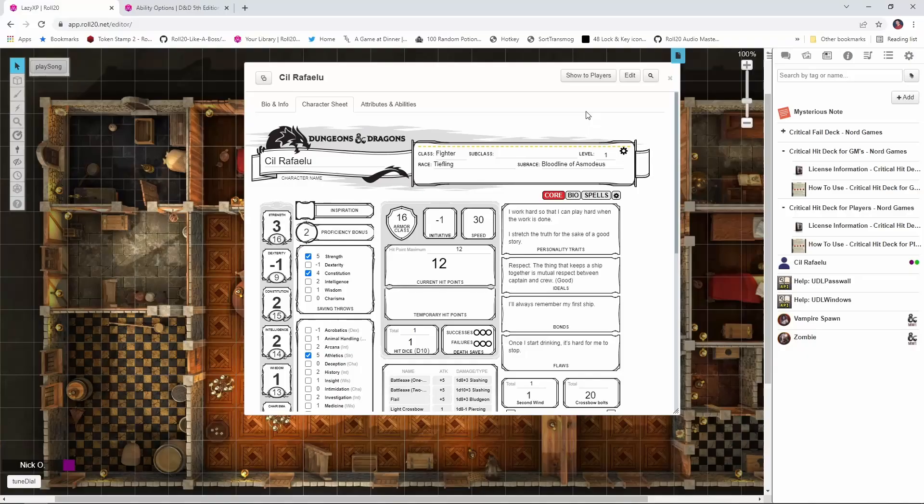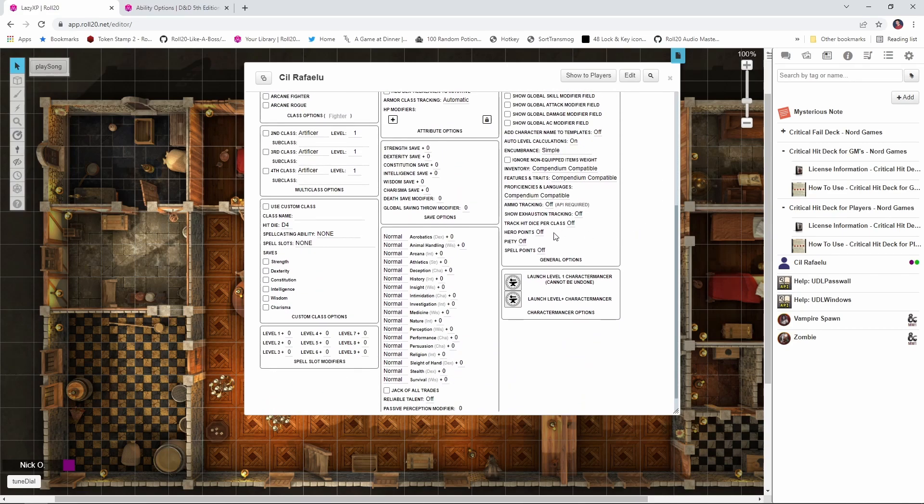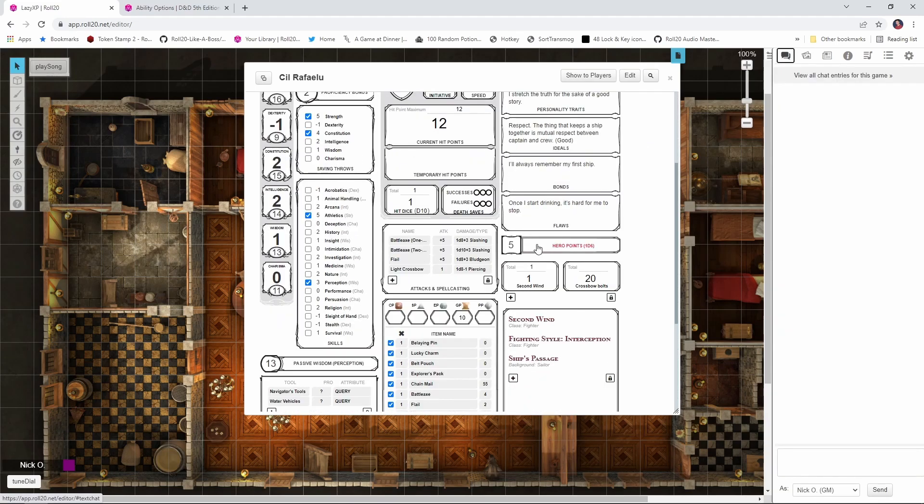So let's see how we turn Hero Points on in Roll20. What you're going to want to do is go into your character sheet, click on the cog right here, and then scroll down and switch Hero Points from off to on. And then when you go back to your core page, you'll see we now have a pool of Hero Points available. If I click on this link right here, that will actually roll the Hero Point and tell me my value. That Hero Point was then deducted from my overall pool.